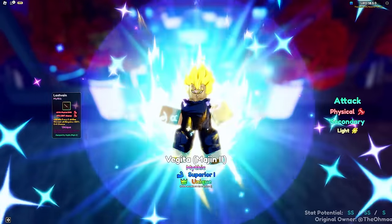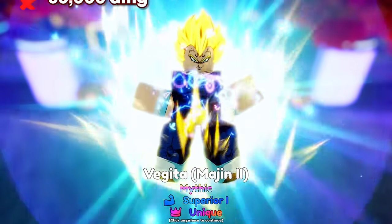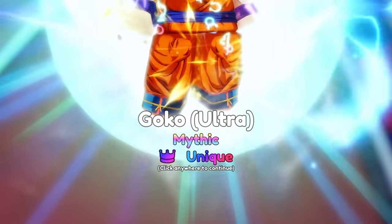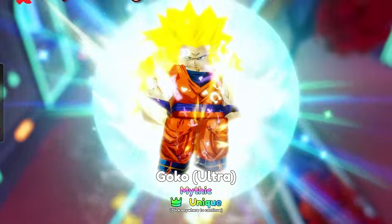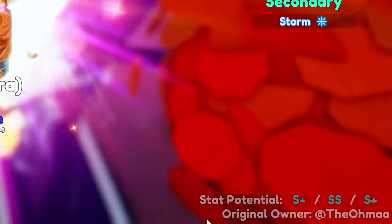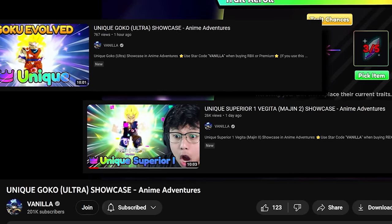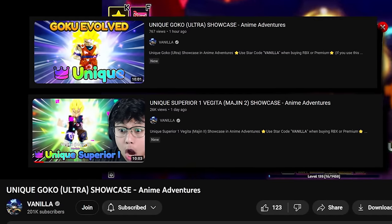First is Vegeta with Unique Superior 1 — this guy has a placement damage of 60,000 with a double S for his damage stat. Second is Goku with Unique — Goku is a heal unit that has a placement damage of 41,000 with an S plus on his damage stat. I made a video to showcase both of these units, so if you want to check out their final DPS with all the buffs possible, check those videos out.